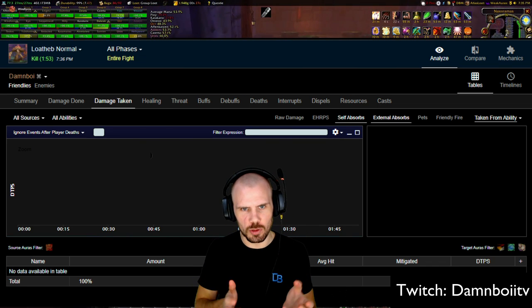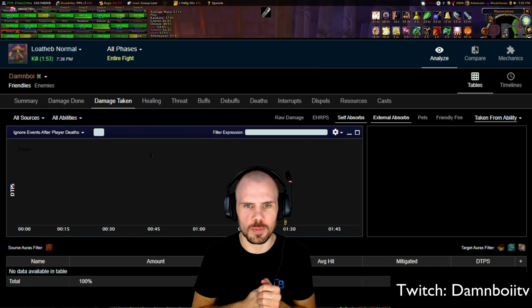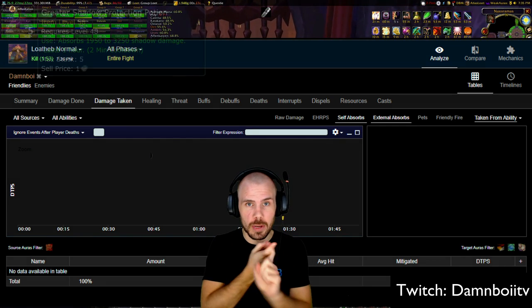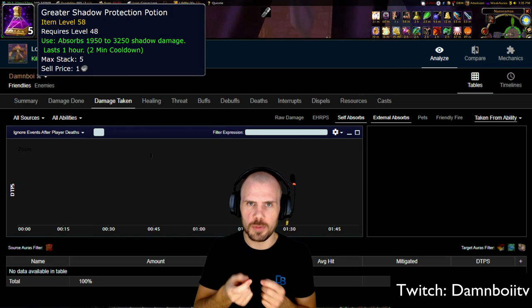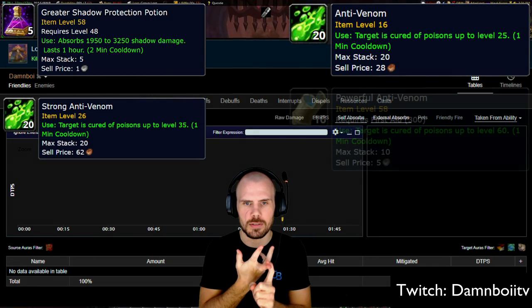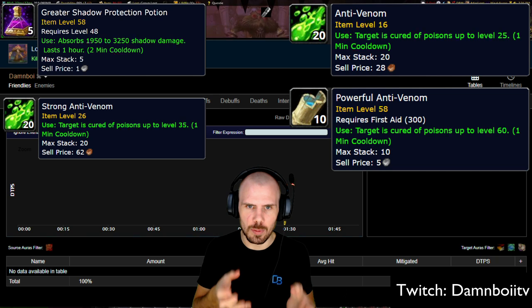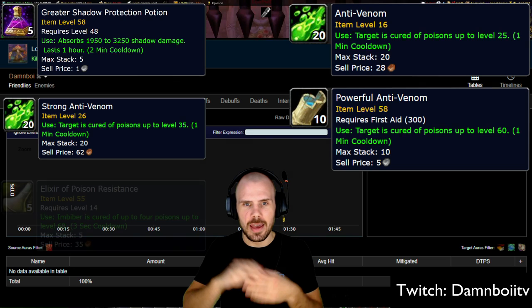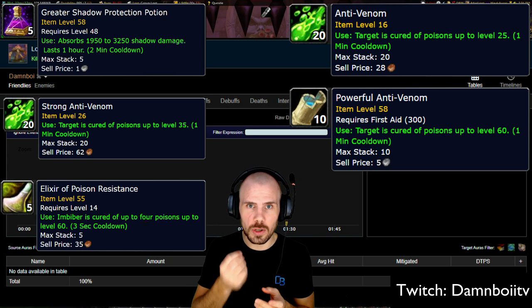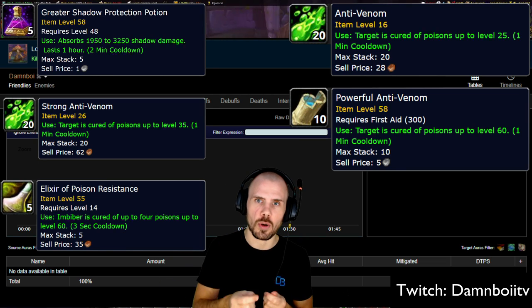The last boss in the Plague Quarter is of course Loatheb. This is a bit more complex, and to improve your DPS here you need to use a few more consumables than usual. Talking about damage taken: as you can see in the picture I took zero damage. The reason is I pre-pop a Greater Shadow Protection Potion — you should always pre-pop that. On top of that I dispel the poisons using all three Anti-Venoms: Normal, Strong, and Powerful. If you use all three and an Elixir of Poison Resistance you will take zero damage. The average fight is around 4 minutes, but if you keep dispelling the poisons you only realistically need one Greater Shadow Protection Potion. You can also use a Whipper Root when needed, but it shouldn't be necessary as long as you dispel the poisons.